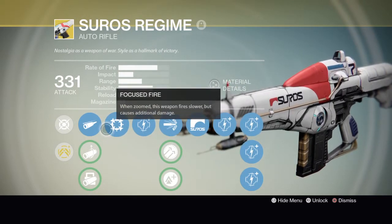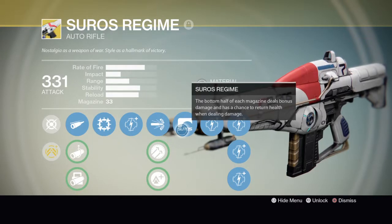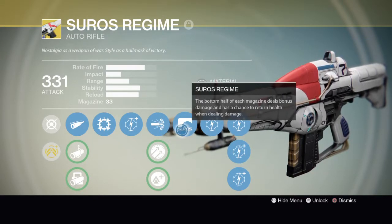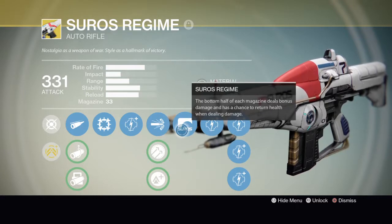Focus Fire is actually good, but the best perk is — if I have to reach — the magazine does bonus damage. It's like half blast or something like that, I don't know.